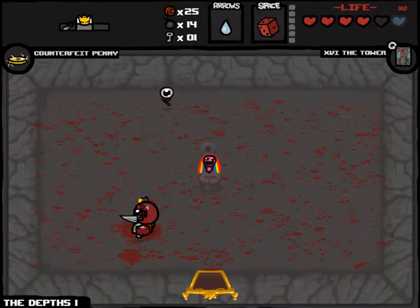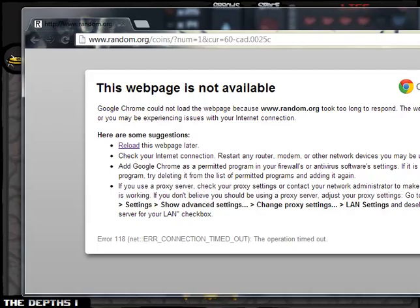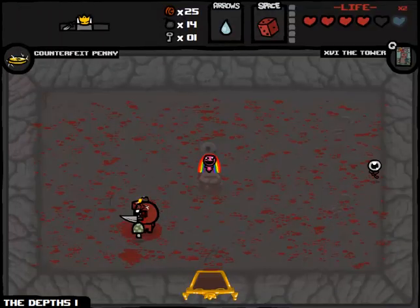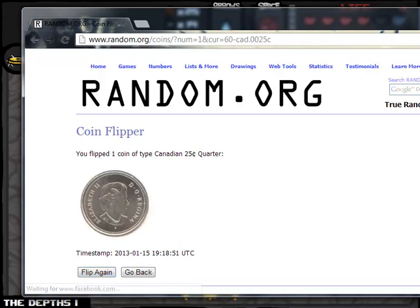Okay, you guys are not actually going to believe this - after shit-talking Shaw, my internet is actually down. But rest assured the run is not dead yet. I have a real Canadian quarter. Oh my god, the internet's back up. This is some comical stuff - this is the most unprofessional Isaac video I've ever done in my whole life. Maybe it's not back up. The internet is super slow right now so I'm going to rely on my physical Canadian quarter. Heads we take it, tails we re-roll. Gonna put it on my hand - heads we take it. Alright, Rainbow Baby it is.